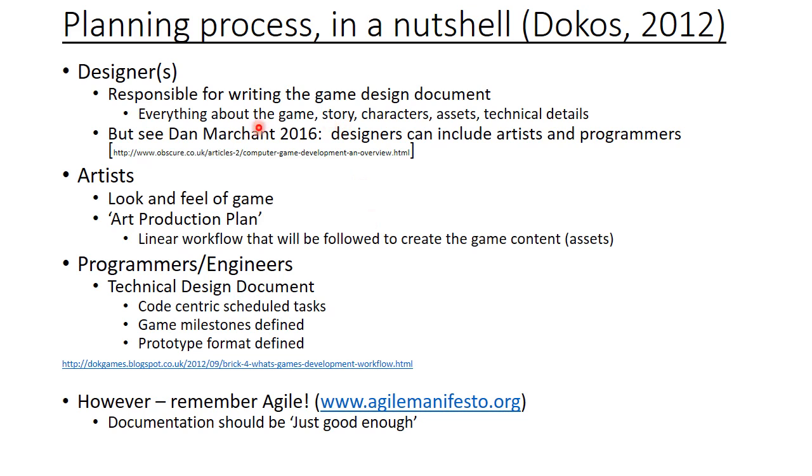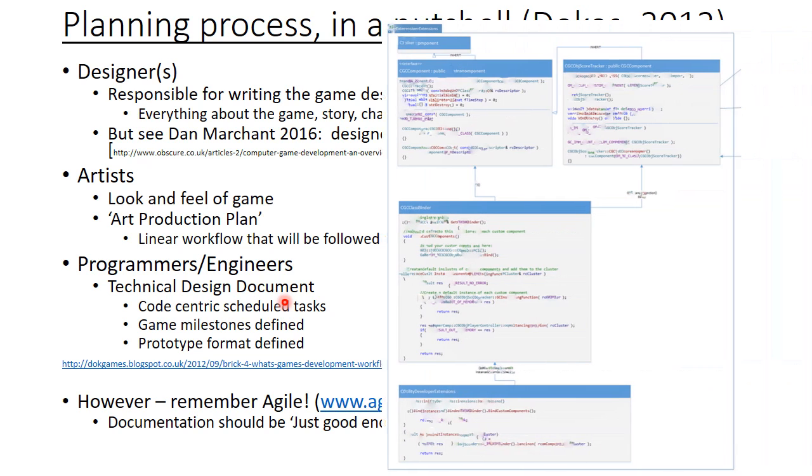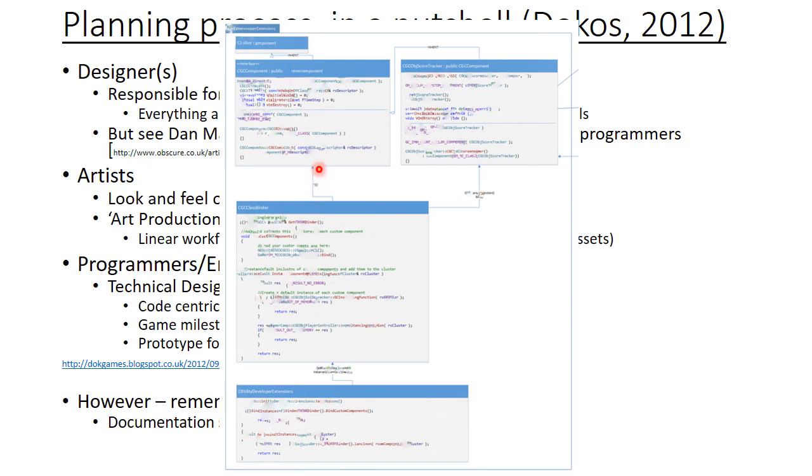The artists themselves are then responsible for the look and feel of the game, and they will make an art production plan. The programmers will make a technical design document. In Module 3, we had a wiki as our technical design document, so here we have some class diagrams to do with the component system we used.